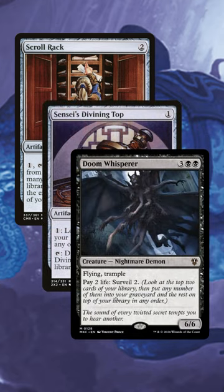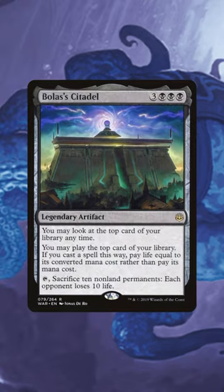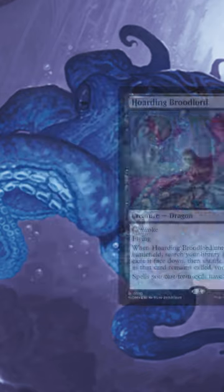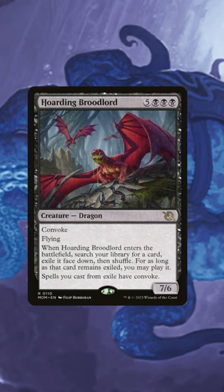We can even play some more expensive cards that do this, like Bolas's Citadel. This card's not only a bomb we can play for free using Maru, but additionally, it can get those low-costing cards off the top of our library, get us into those high-costing cards like Hordling Broodlord, ensuring that we win those clashes.